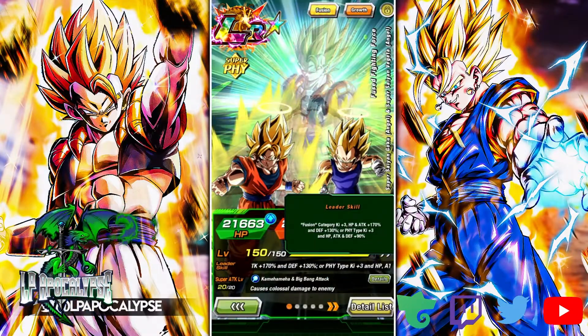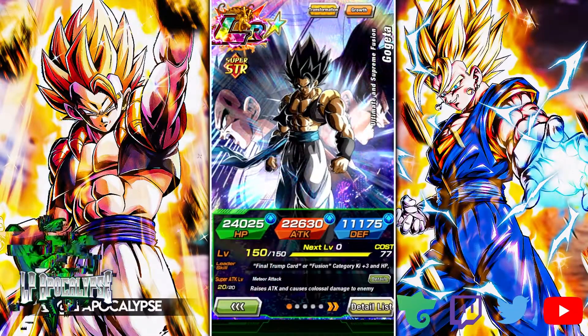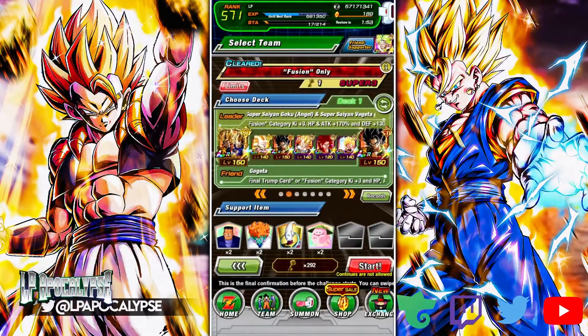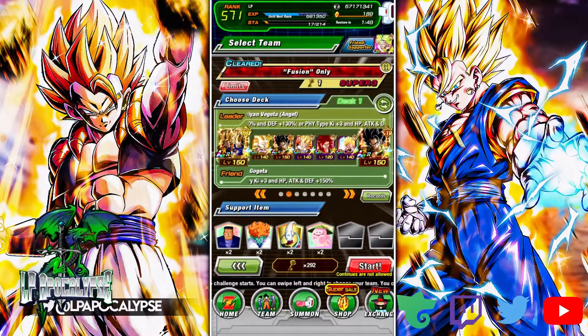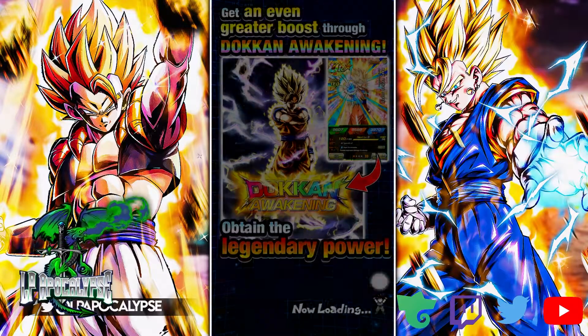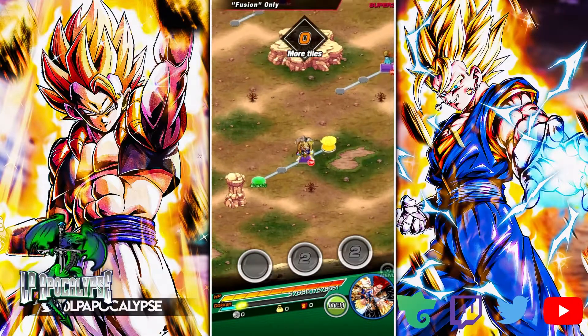The defense is 130 and this isn't the most defensive team either, so I got this guy in here who's 150 across the board — so our defense is a little bit higher but our attack and HP is a little bit lower, which in ESBR you kind of want good defenses.